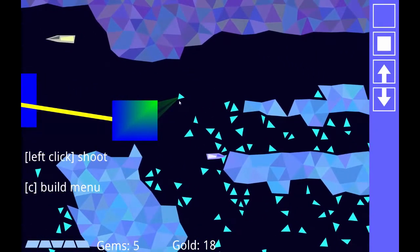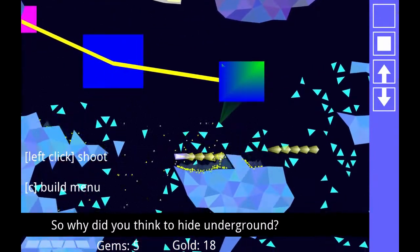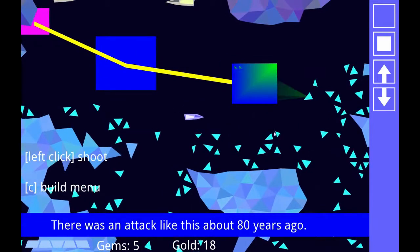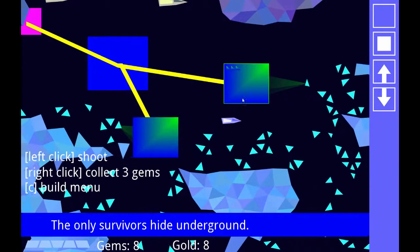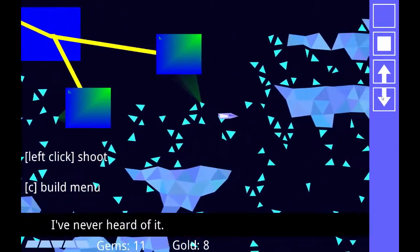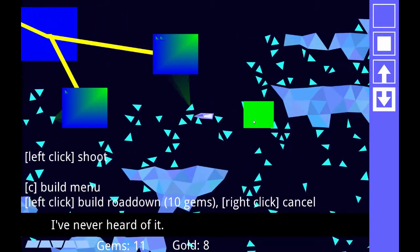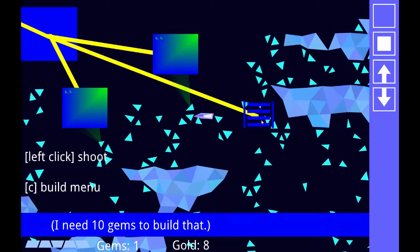The refinery collects gems slowly over time. There isn't really much you can do with the gems yet, but at least the game up until that point makes sense. Because I have quite a lot of gold I can build another refinery as well. I can collect the gems and for the moment you can use the gems to build roads, although I only have enough to build one at the moment.